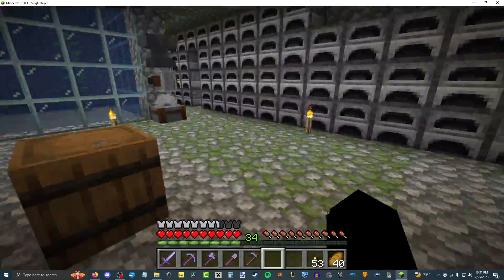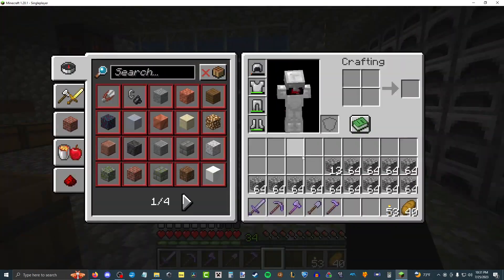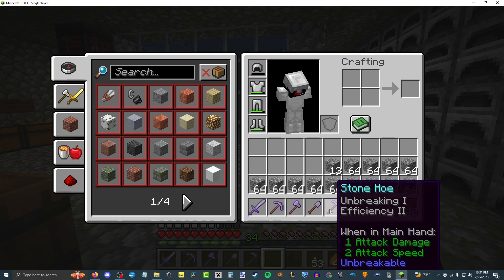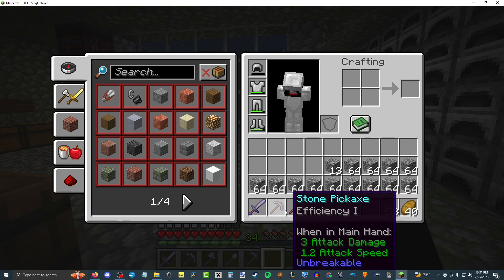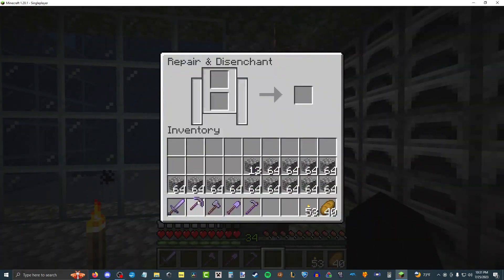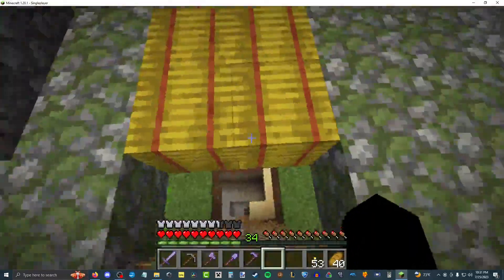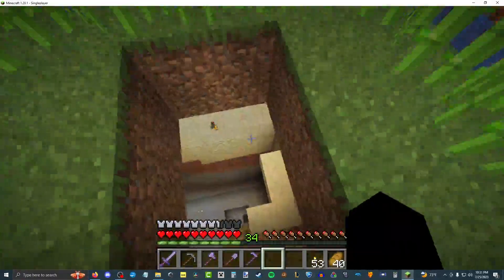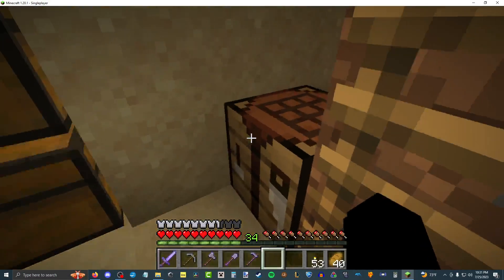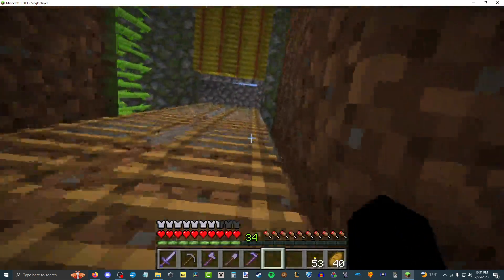Hey everyone, welcome back to Minecraft. I probably only have enough XP to enchant one item with our new four bookshelves. Let's see if we can get the pickaxe with Efficiency 2. Efficiency 2 would be a step up from Efficiency 1, and that would make me very happy if I could mine tough bricks more easily.